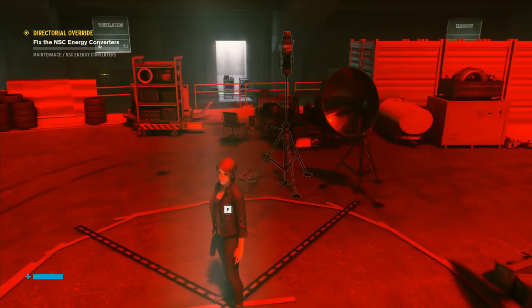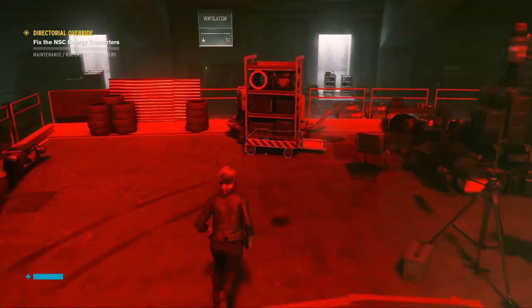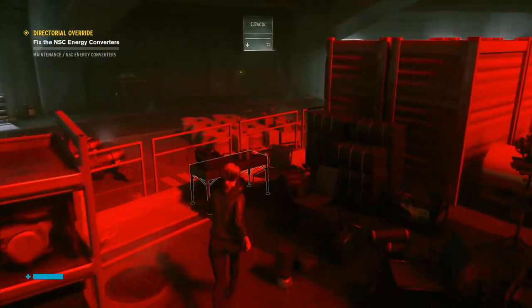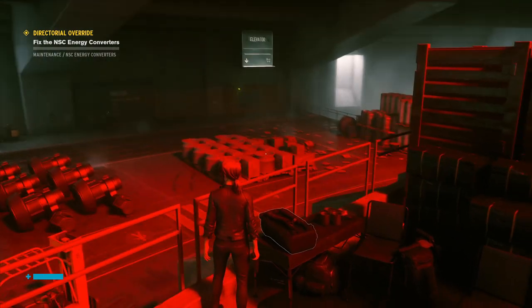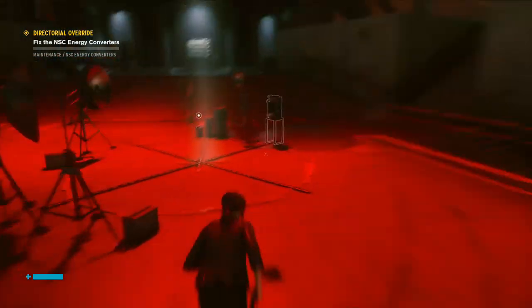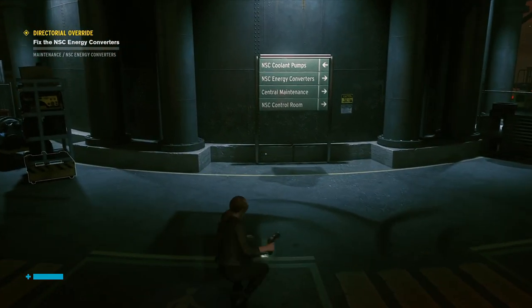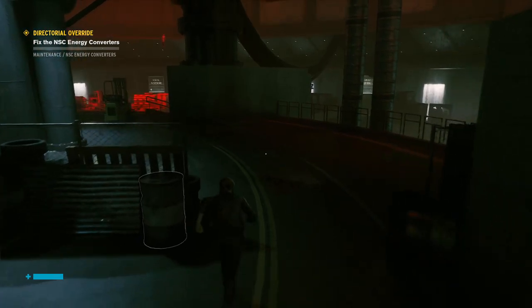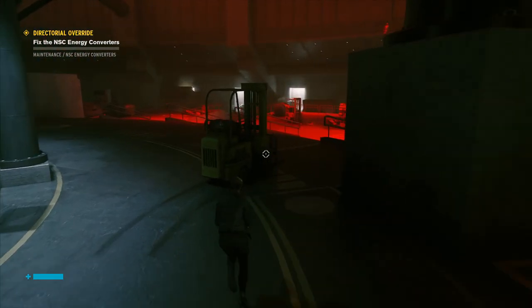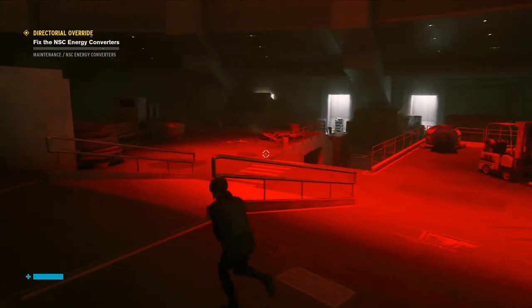Okay, so we have to fix the NSC energy converters. I believe we came from that direction last time, after we did the pipes. So let's go down here. Energy converters are down here. Coolant pumps — that's what we did last time. That was quite a big fight.